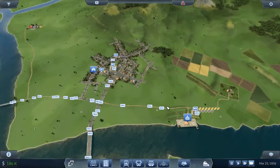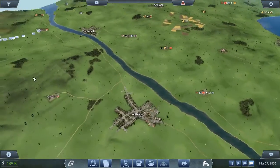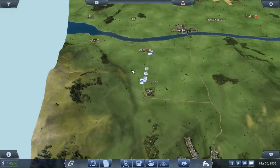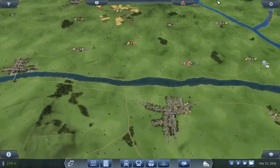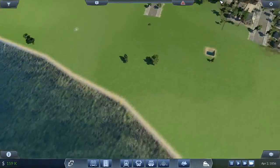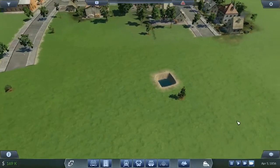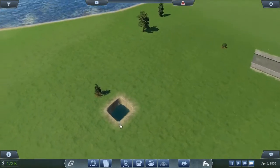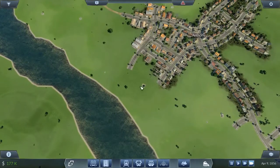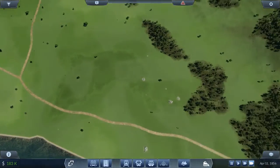Hey everyone, welcome back to our let's play of Transport Fever. For various reasons, including the black extra bug, I've had to restart this playthrough at least three or four times and it's driving me crazy. One thing that messed me up last time was a hole in the ground right here at Anthony. You can't cover it, you can't raise land over it, so just beware — if you see a hole in the ground, stay away from it.